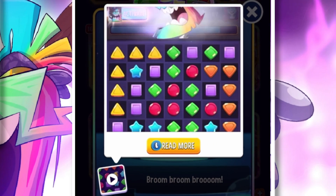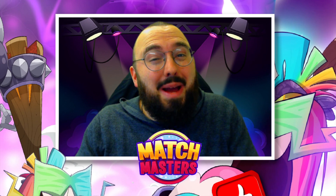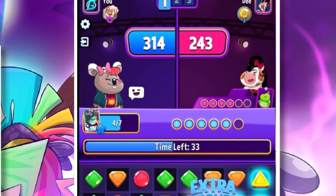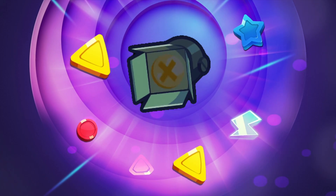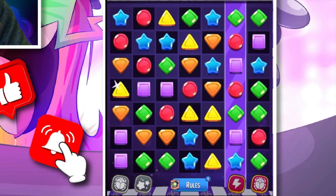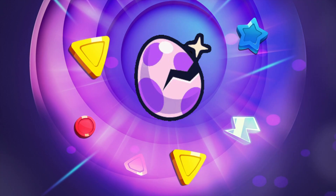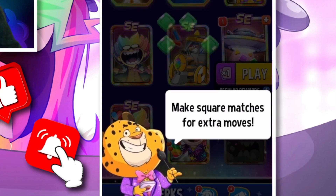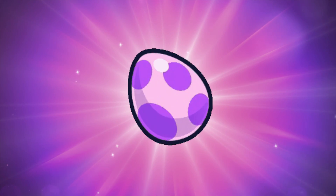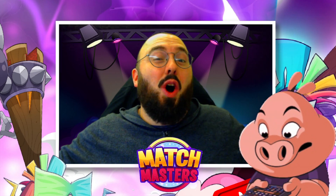We are going to be uncovering all of the secrets of this new booster. We also have the new amazing Showdown game mode, which is basically like a 1v1 rumble where you have your own board to utilize. We have the new Lights Up mode, the new Match and Hatch mode, the brand new Floor is Lava game mode, as well as a whole host of other amazing features.